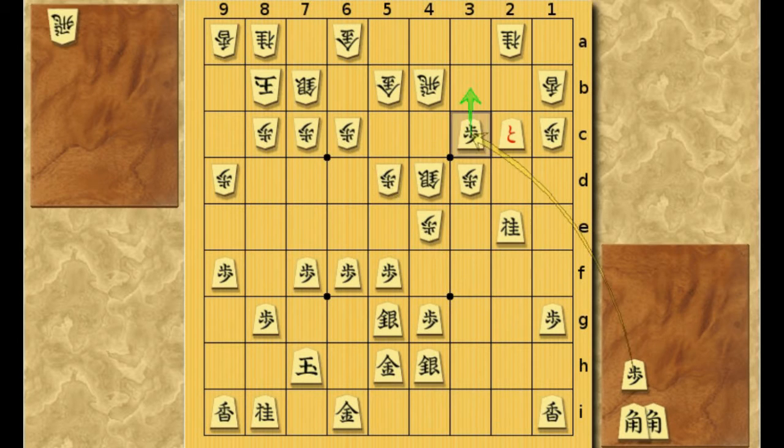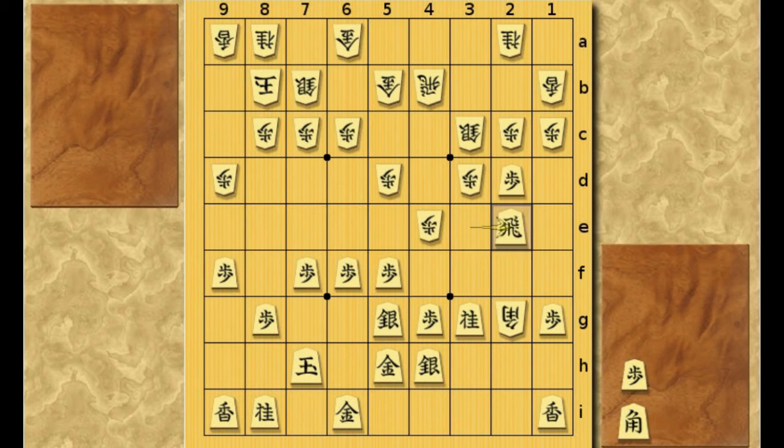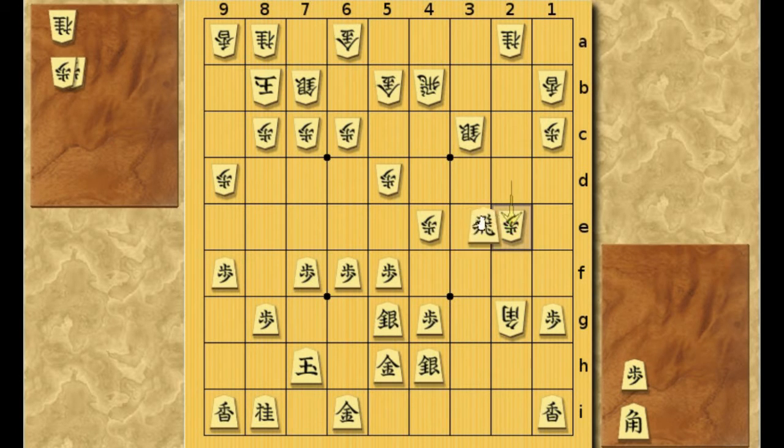And by the way, if we move back a little — here, when you have pushed the second file pawn to 2D, if White simply takes it, what's the next move? Is this a Knight sacrifice to 2E? Really cool. After pawn takes it, you take it with the Rook, and you're forking the Bishop and the Knight. And Black is winning.